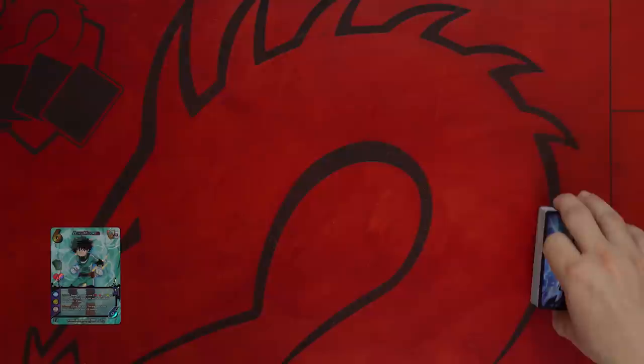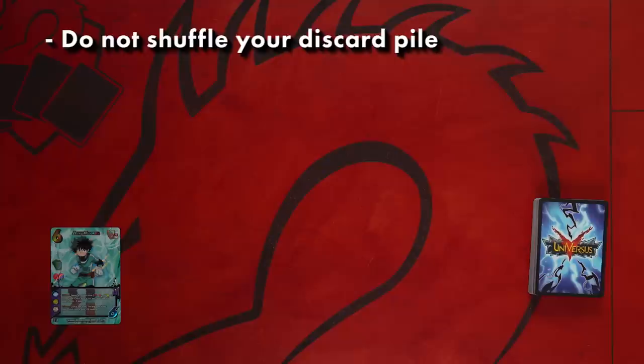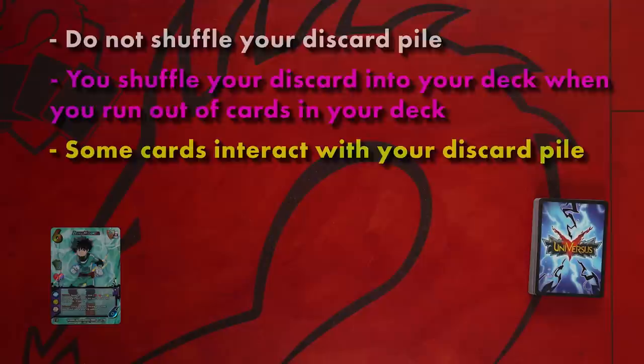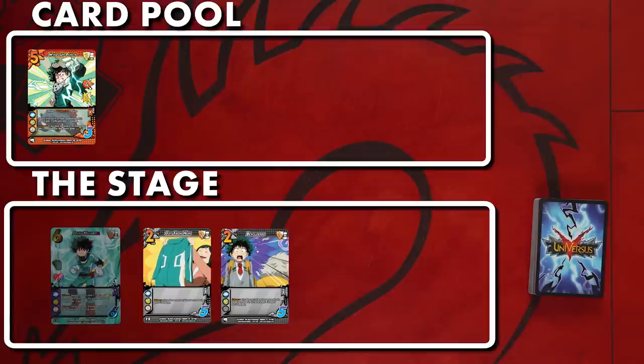Game zones. Once you have a deck, game setup is simple. When the game starts, you will place your character in your stage and then shuffle your deck. Your deck goes here. This is your discard pile, and it is where you place cards that are no longer in play, as well as cards used for checks. You cannot shuffle your discard pile until you run through your deck. There are some cards that interact with the discard pile, so the order is important. Some other areas we will be using are the card pool and the stage. The card pool is where you will play your cards and where most of the action happens — battles are fought and won in this zone. The stage is where you put foundation cards; these will stay in play after your turn ends. Randomly decide who will go first and you can begin.